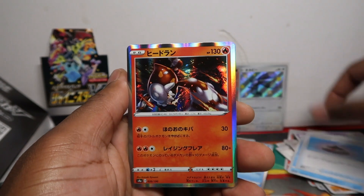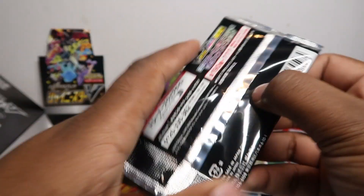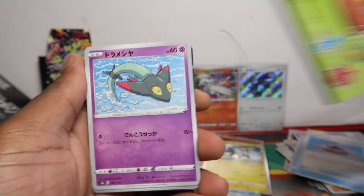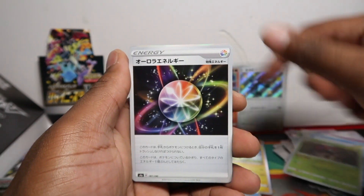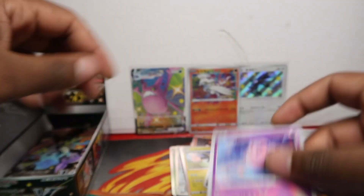We've got plenty of shiny babies to go through — Ditto V-MAX and Lulu. I keep flipping these but I'm just curious to see what code card we get because they're cool — you have to get 24 of them, there are 24 to collect. Polar, Dragapult as well, and then a Clefable.